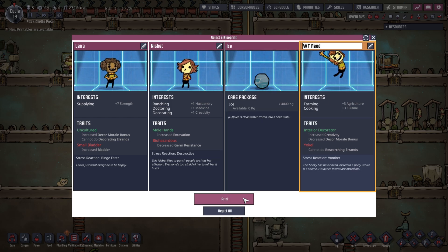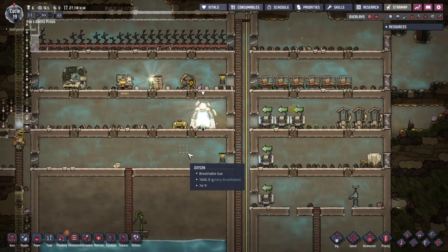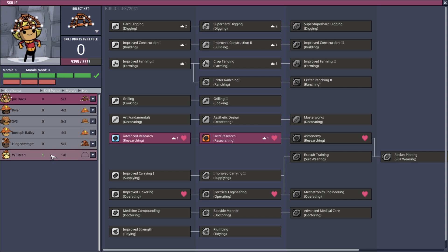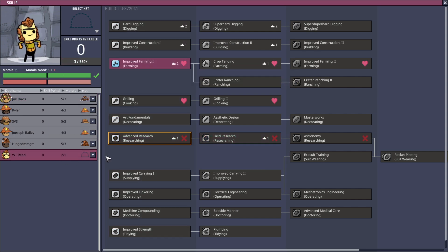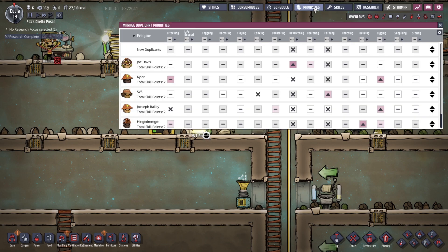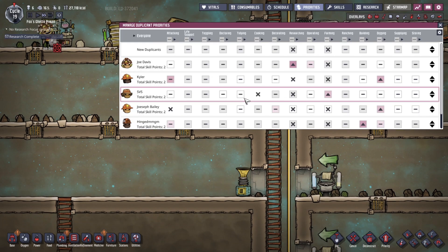That's exactly — and he's a yokel. Everyone knows WT Reed is a yokel, but he's very good at interior decorating — an interesting set of skills. So let's go ahead and get him assigned. He's going to go into farming, which means I also need to change his privileges.